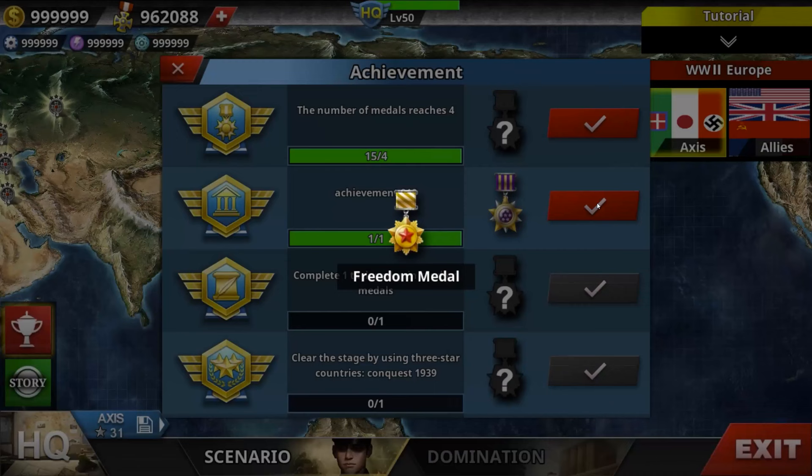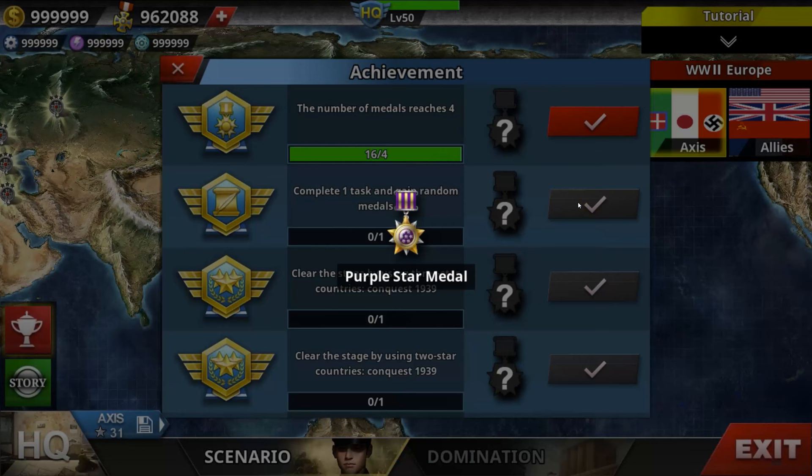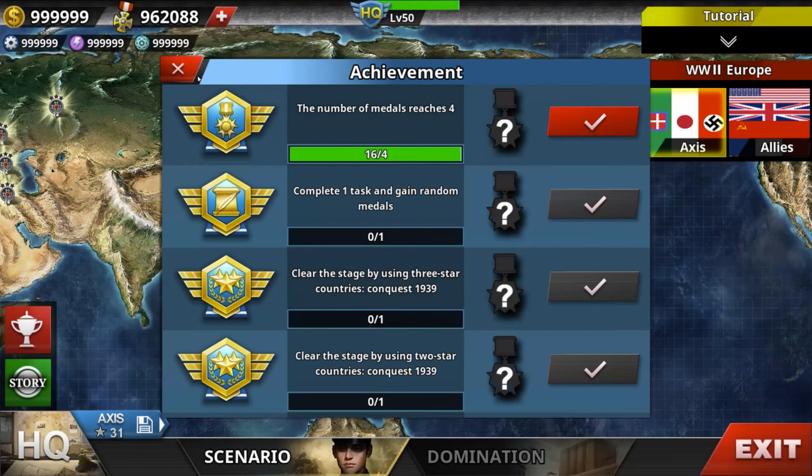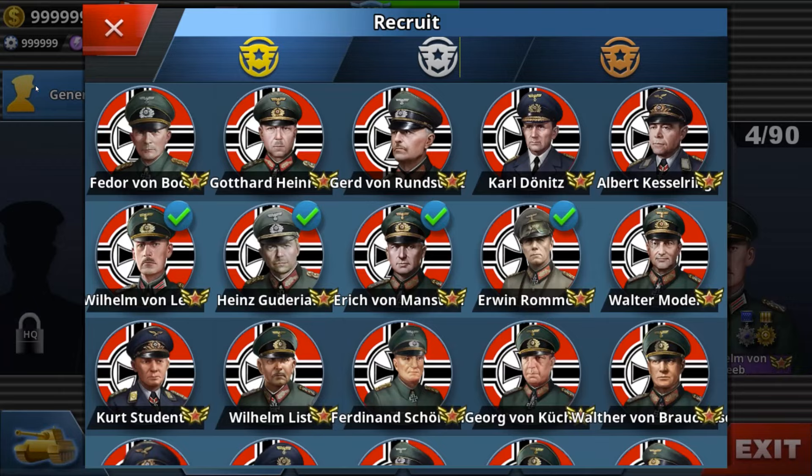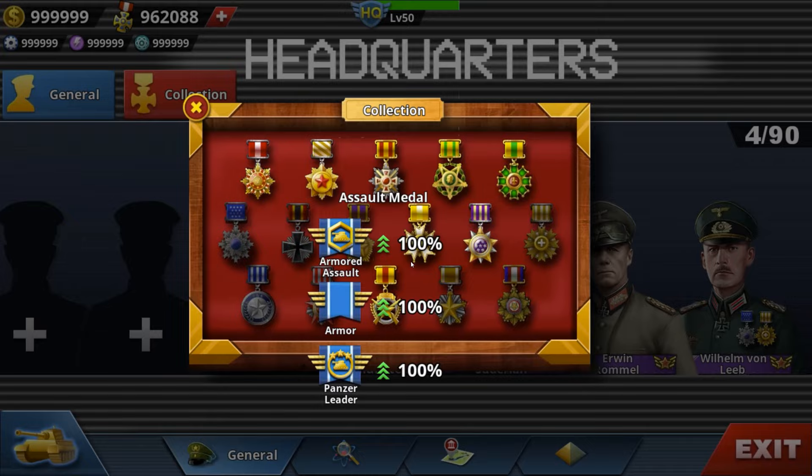There's still more to that. You can also claim metals — the freedom metals. The metals are mostly focused on tanks, artillery, and a few infantry as such.